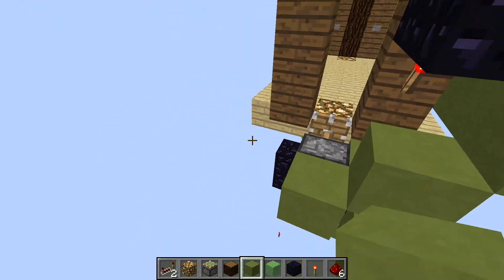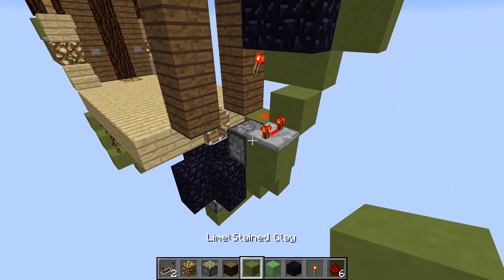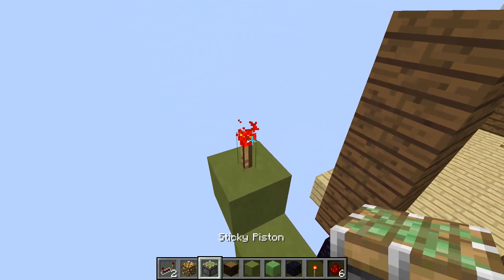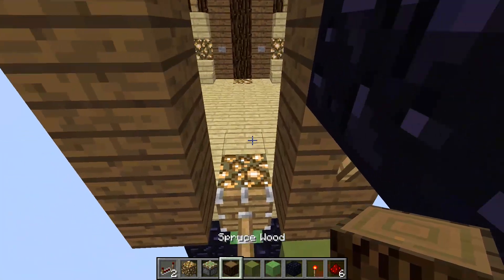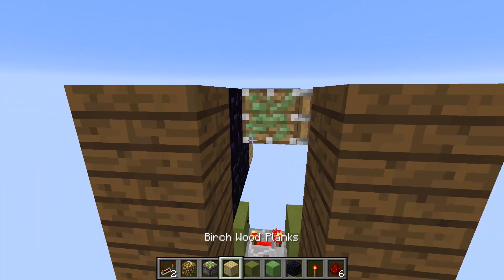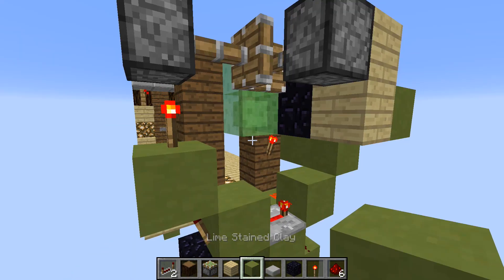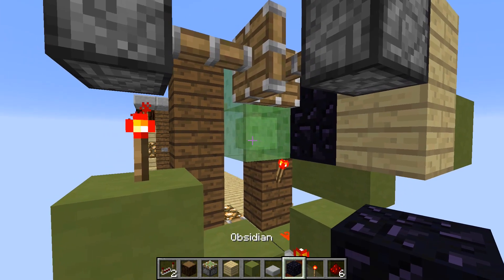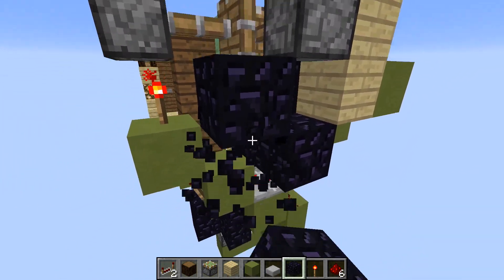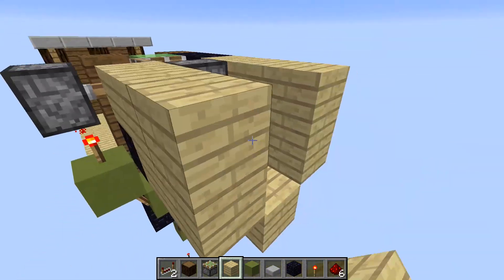Come to where this redstone dust is, place a block like that and like that, then have a repeater on full delay. Connect into another block with a torch, block, torch, sticky piston. Come back over here and grab whatever material you want — it doesn't have to be obsidian. Build that up, then another sticky piston and two slime blocks. Now place obsidian below the slime blocks so they don't get stuck — place two, three, and then one like that.